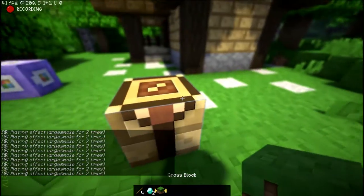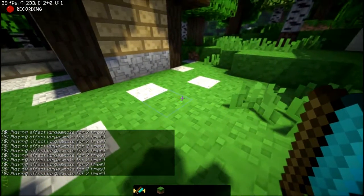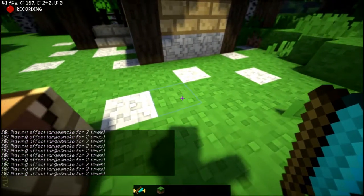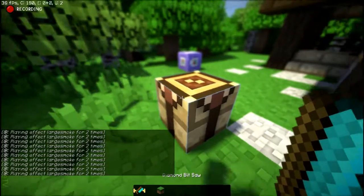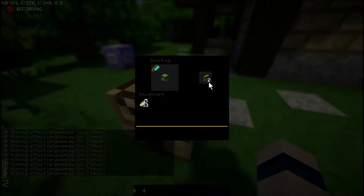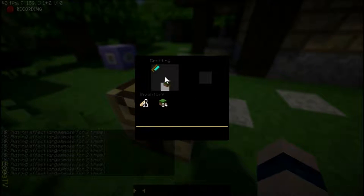And a grass block. Why a grass block you might ask? For demonstration purposes, obviously. So right here we got a diamond saw. If I'm right clicking right now — it doesn't do anything. Left click just destroys a block. But if I put said grass block here, then ba-bam. I'll just put an infinite amount.